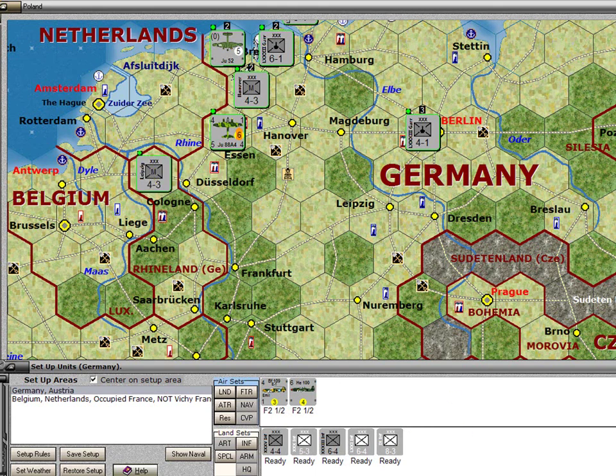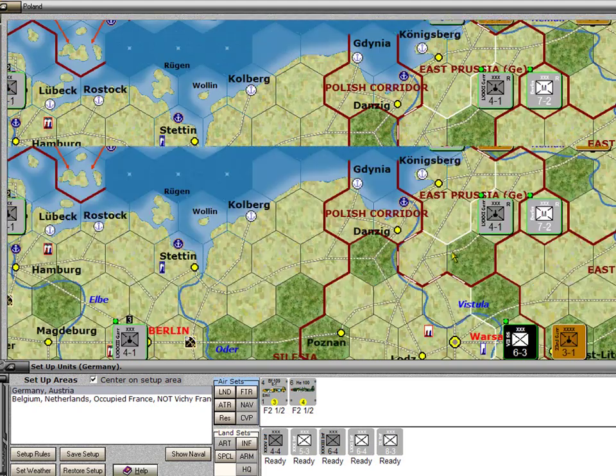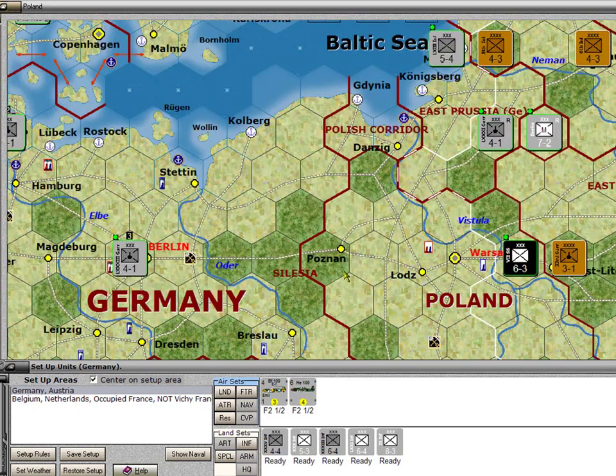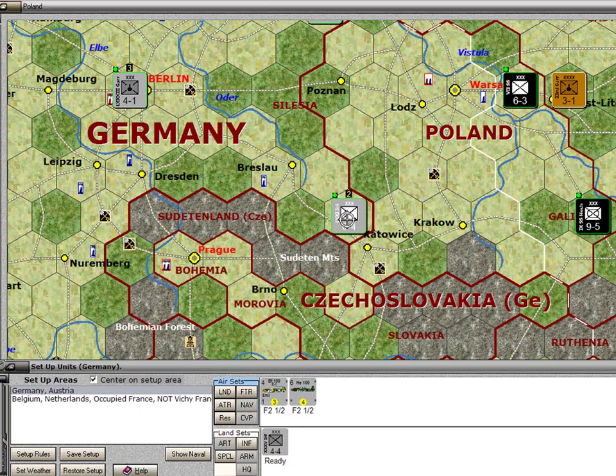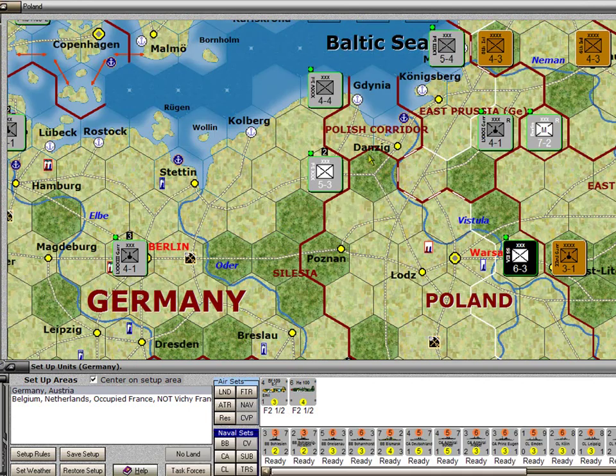I can't deploy units inside Poland — if I take this 8-3, I'm told it has to be in Germany. But I can place it right on the border and place another one right on the edge, then run these units into Poland at my first opportunity. I'll take a couple of 6-4s and the 4-4. Because I've deployed all of the land units, I now get to look at the naval units.